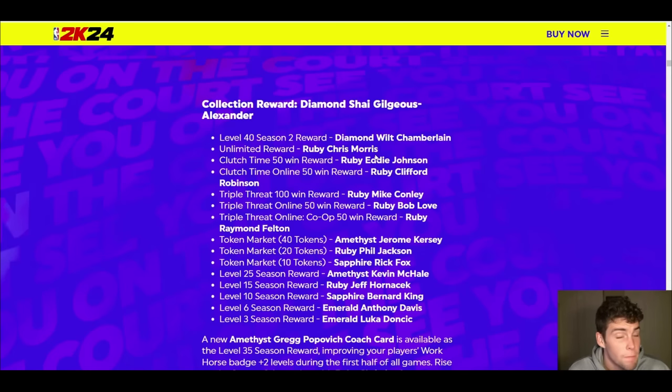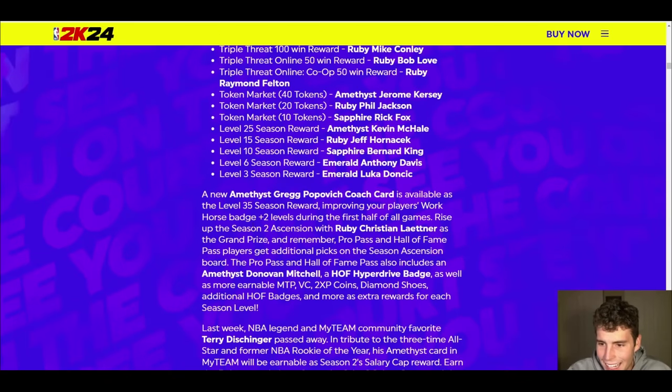Cliff Robinson is going to be fine, Bob Love is going to be okay, Eddie Johnson is going to be okay. Chris Morris is going to be absolutely elite, as well as obviously level 40 Wilt Chamberlain and diamond SGA. It says Greg Popovich is going to be available as a level 35 season reward, improving your player's Workhorse badge two times for the first half of all games — that's kind of crazy. The essential award is ruby Christian Laettner.